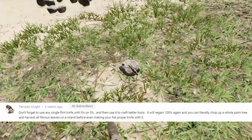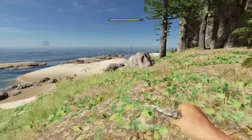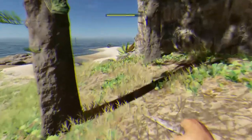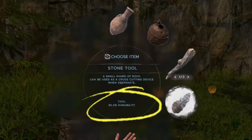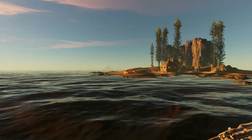This next tip comes from Templar Knight. He says after crafting a stone tool, use that stone tool until it's almost at five percent durability — you can check the durability on the bottom of the wheel when you highlight over it in your inventory. Once it hits five percent, use it to craft an axe, a knife, or something else. Once you craft it into a new tool item, the durability will reset to one hundred percent, allowing you to get much more use out of your resources.